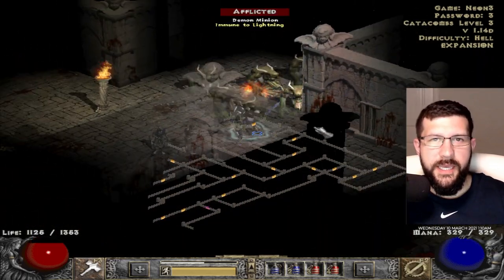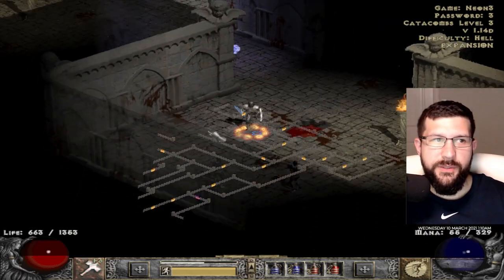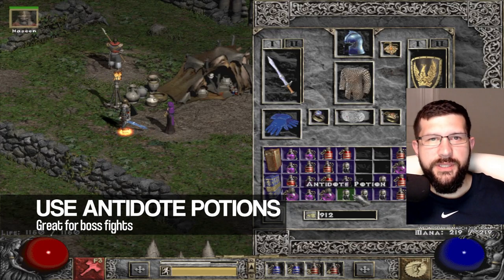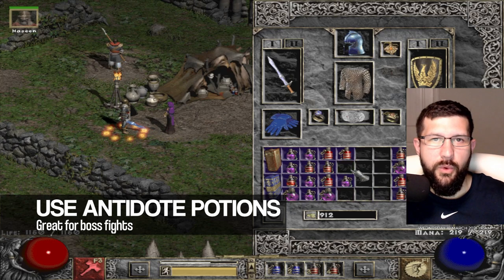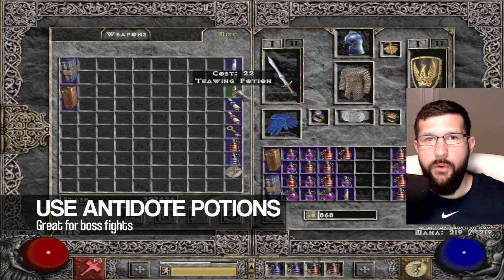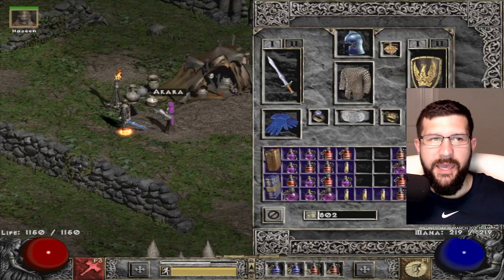The one on screen right now is called Insight, which is great for your mercenary and really helpful for mana regeneration. Make sure that you learn how to craft runewords — there's a website I'll give out in a couple of tips that will cover a lot of what you need to know.